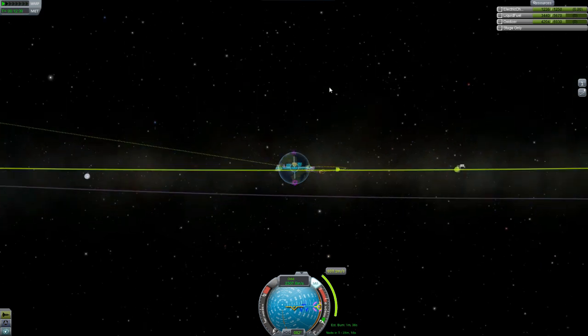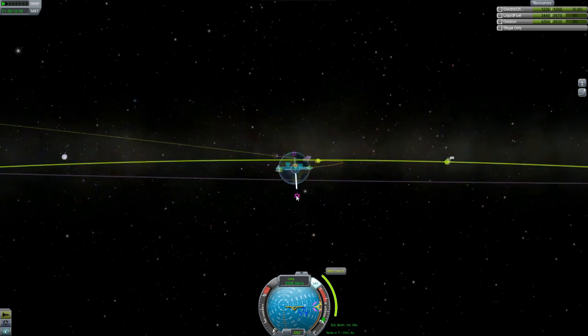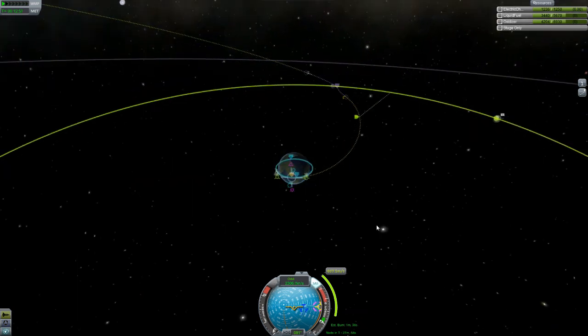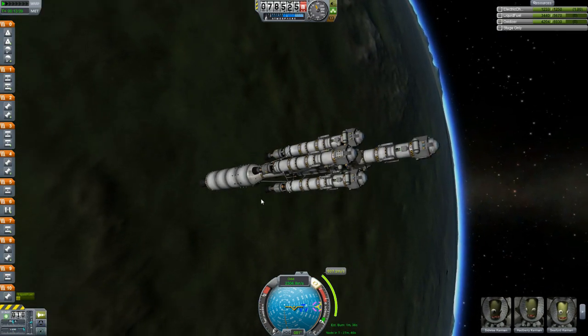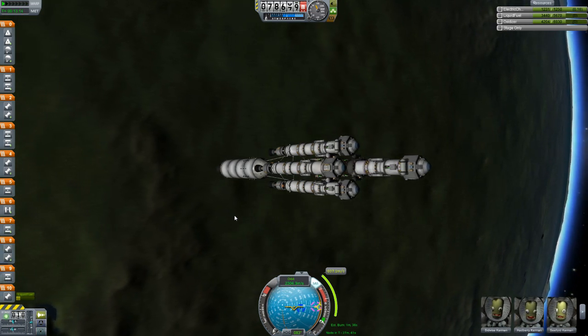Let's approach the moon normally and then once we burn retrograde to get into orbit around the moon we'll set up an orbit that is more circularized. It doesn't need to be an equatorial orbit around the moon because we're going to be going all over the place landing these landers in a variety of different locations — they're all going to different places, so yeah, it doesn't really matter.